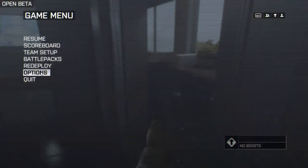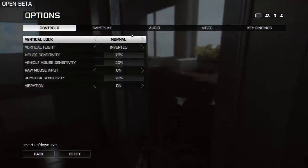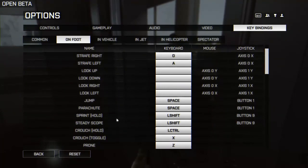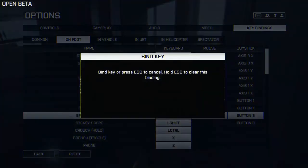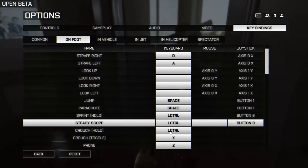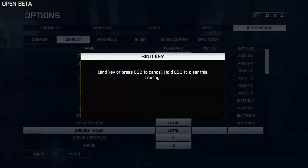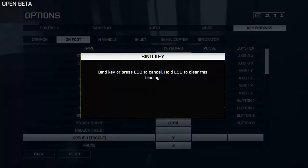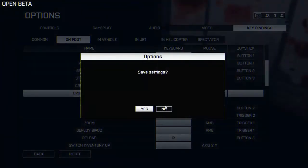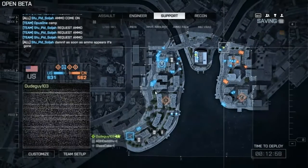Alright, so I'm going to take this time to quickly show you the options menu. Here's the options menu — it's pretty cool. Here's the key bindings. We're going to go to on foot. As you can see right now, the sprint and steady scope button is Shift. I do not want that — I want that to be Left Control. And you can double bind, triple bind things; it doesn't matter. You can bind as many things as you want. So I'm going to get rid of the crouch — put crouch toggle to Left Shift, prone to Z. Save settings.